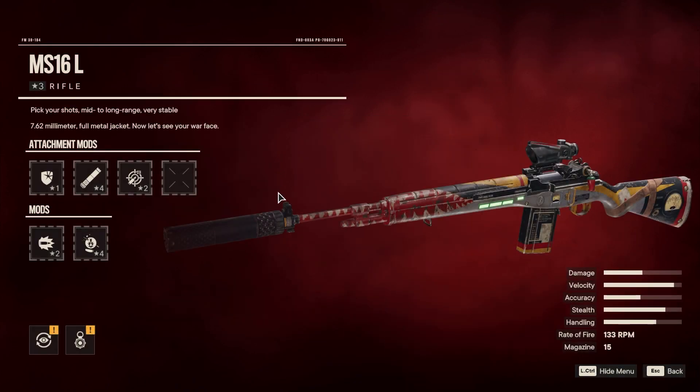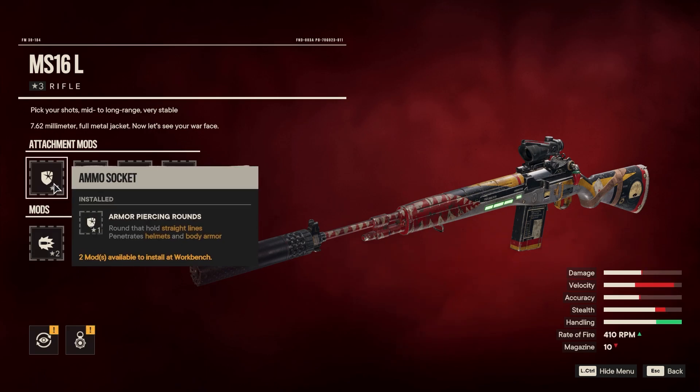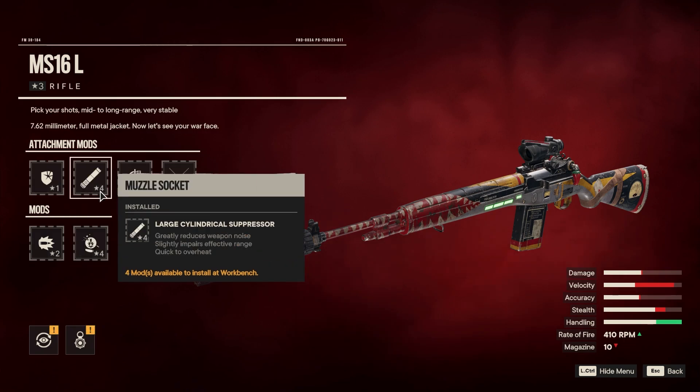So let's check out this first weapon. If you have the right attachment, this bad boy is so much fun. We're talking about rounds that hold straight lines and penetrate helmets and body armor. This pretty much allows you to one-hit kill any enemy in the game — not for vehicles, but we'll get to that later. It's just so much fun popping those headshots 24/7. This even reduces the cooldown of our Supremo. Next up, we have a large cylindrical suppressor. This won't greatly reduce weapon noise, slightly impairs the range, but is quick to overheat. We want to mainly focus on headshotting enemies from afar or nearby, and you only need one shot per enemy if you do it right. So the overheat really is not a big deal.